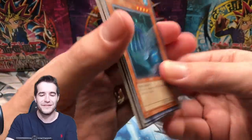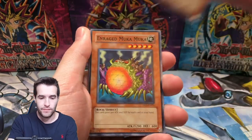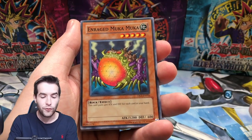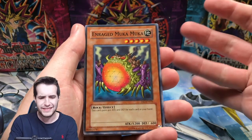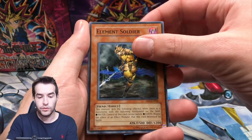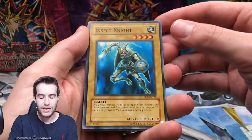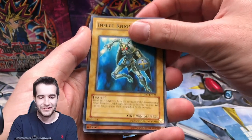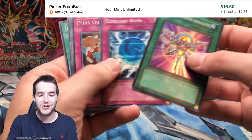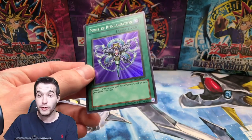Final pack - DR3. Here we go. We have the Unshaven Angler - this dude is hairy. Enraged Muka Muka! Gains 400 attack - oh, it's on his Tribute. Material Sparkman, Element Soldier. What can you even get in here? Insect Knight - nice card, that card kind of looks fake almost. Arm Dragon level three. A Monster Reincarnation - we got a foil! So it's not a crazy one, but it is a foil in the last pack - that's pretty good.